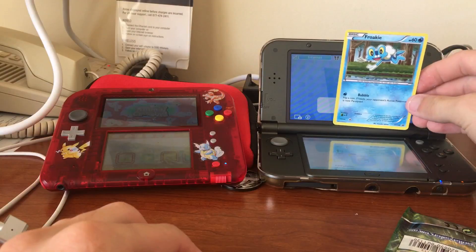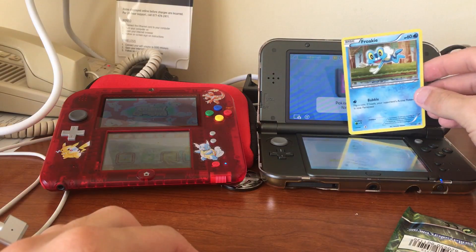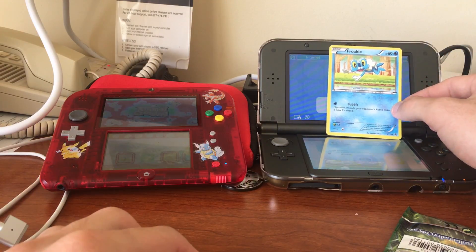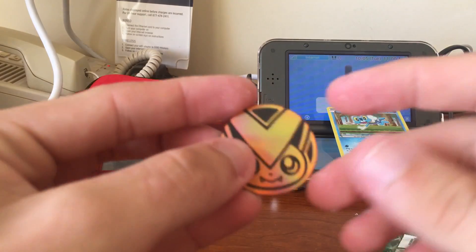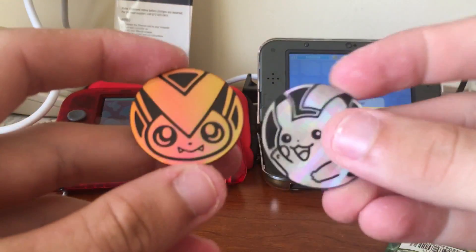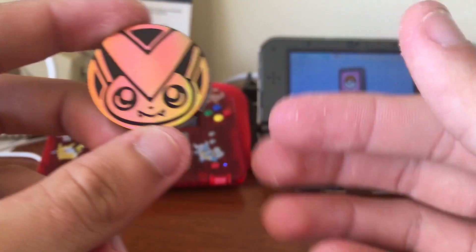I guess if you want this card, obviously it'll take an Umbreon. So anyway, the last one we had a Pikachu coin and this one we have a Victini coin, so that's cool. Sorry about my fingers.